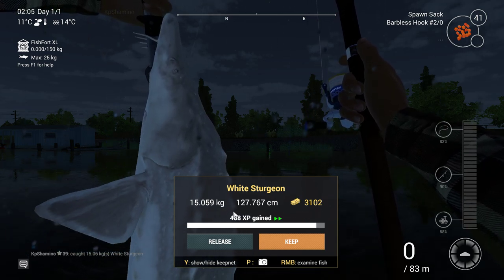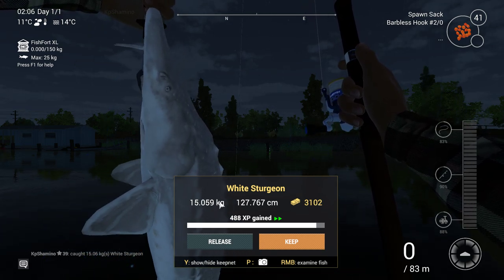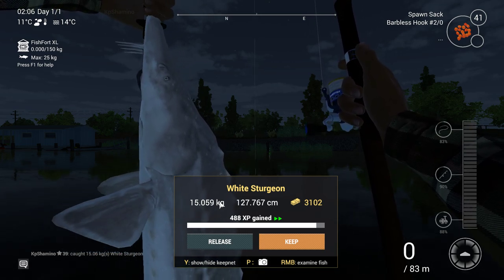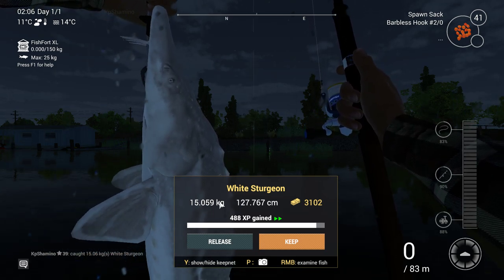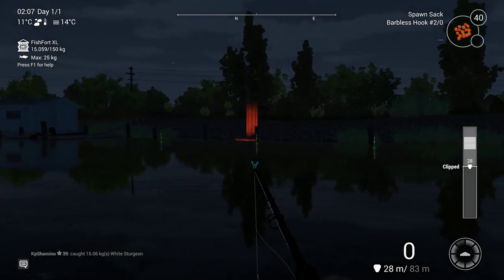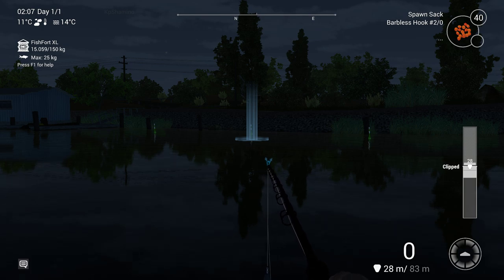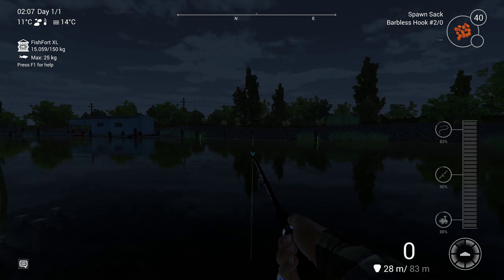Here you can see 15 kilograms, nice money, decent experience too. The money is not that much per fish — a trophy northern pike of seven kilograms gives 2,000 — but it's not about quality, it's about quantity and kilograms. That's why this is the best money farm: you fill your net really fast. You need two trophy northern pikes to earn the same money as one sturgeon session, so that's why it's so good.